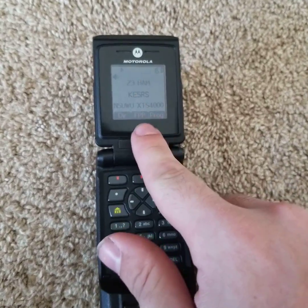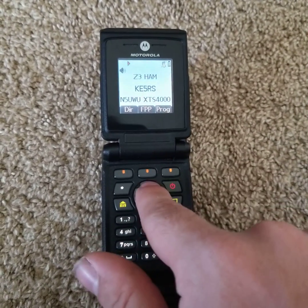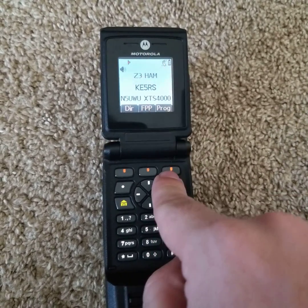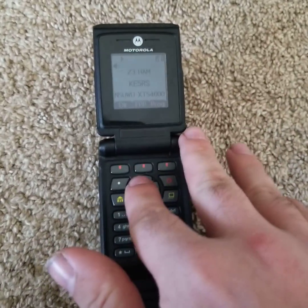So first off, before you even get into FPP — as you can see, FPP menu options right there — you need to make sure it's on this center key. It can't be on key 1, can't be on key 3. It needs to be on key 2. Otherwise, you won't be able to access any of the menus.